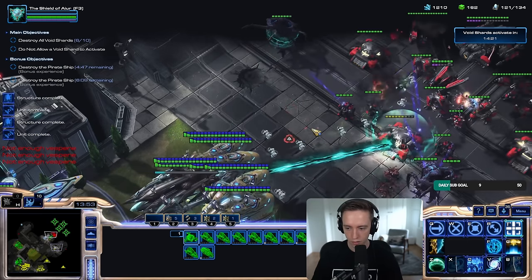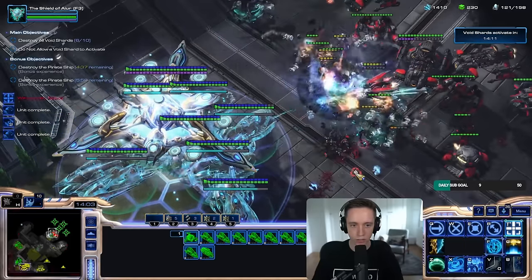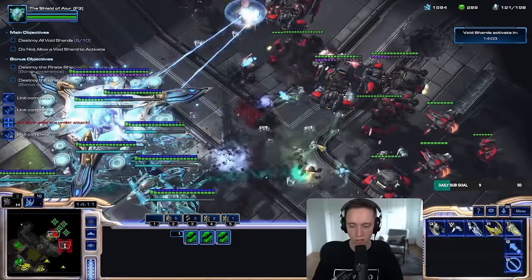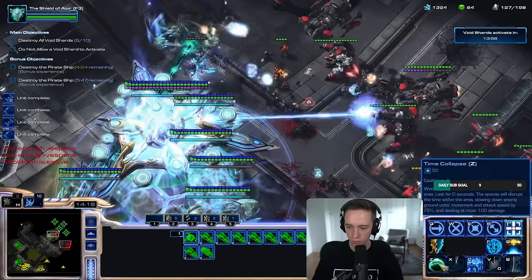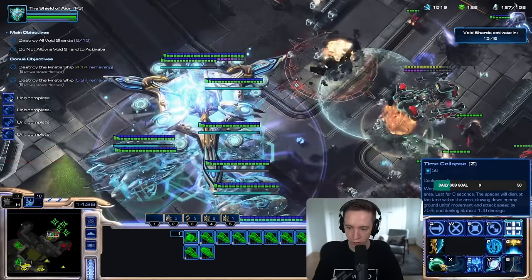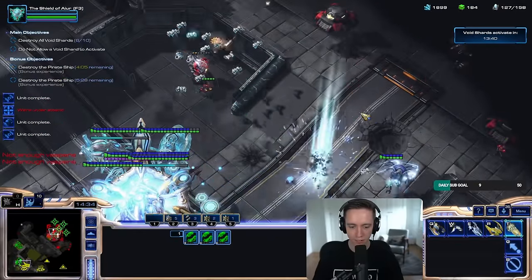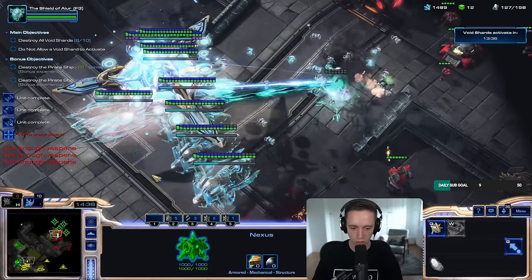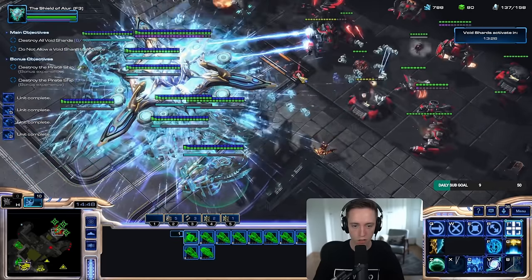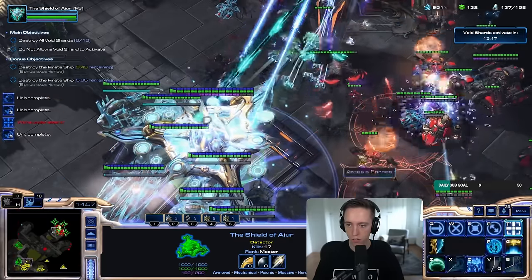Next wave is in 10 seconds — I will give them a nice hug. I have defense. I don't know why I need a defense matrix. What's the point? I can activate it, don't get me wrong. Time collapse: warp spaces from other dimension to target area, lasts for zero seconds. Story of my life. Let me make some zealots, I'll rally them over here. Oh, I'm broke.